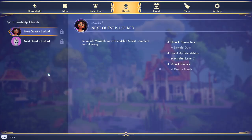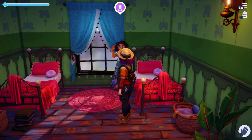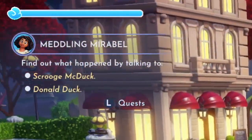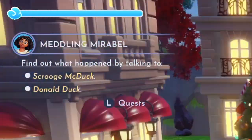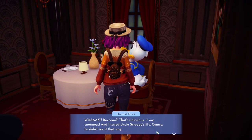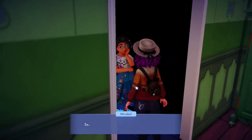Her next quest will be at friendship level 7. Once you have her at level 7, go ahead and talk to her. You're gonna find out she was meddling in Scrooge and Donald's business. So then you're gonna have to go talk to both of them and see what happened. The story is the same but a little bit different. Then return back to Mirabelle and talk to her again.